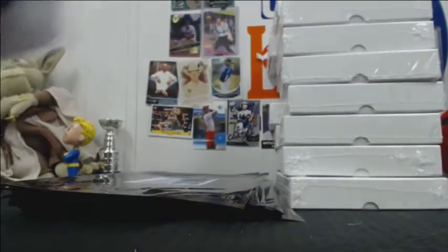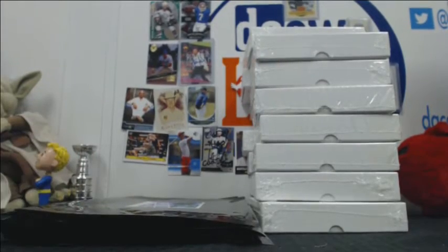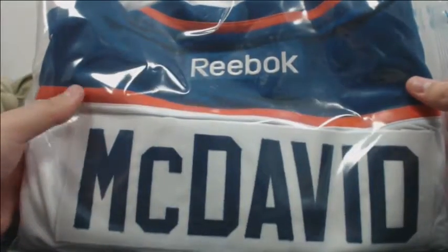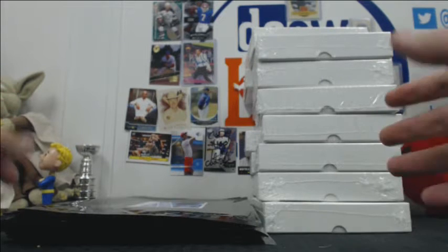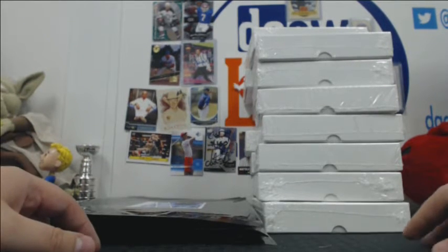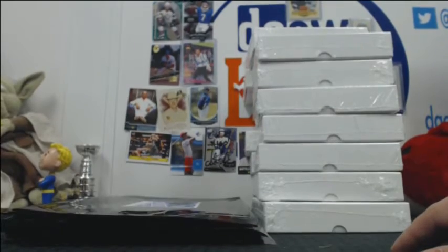So we have 15 8x10s and 15 pucks. Every spot you buy, you get at least one of them based on how the randomizer goes. And then one of you lucky ducks will be getting a signed Connor McDavid jersey. There's the cert from AJ's. So there's no random teams or anything — I'm going to enter all the hits into a spreadsheet and the item gets randomized to you. So we're going to open everything up, put them in the spreadsheet, and get going.